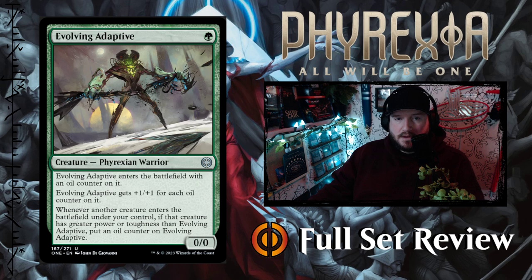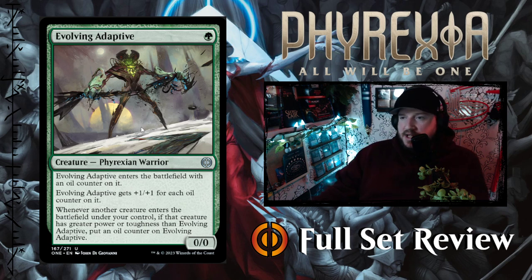Evolving Adaptive is 1 green for a 0-0 Phyrexian Warrior. It enters the battlefield with an oil counter on it and gets +1/+1 for each oil counter on it. But whenever another creature enters the battlefield under your control, if that creature has greater power or toughness than Evolving Adaptive, put an oil counter on it. So this is just one of those green synergies that gets bigger as long as you keep playing bigger creatures. That's pretty good.